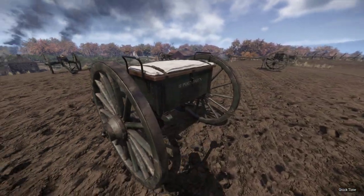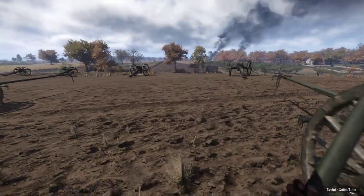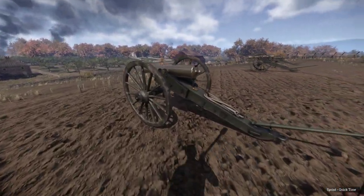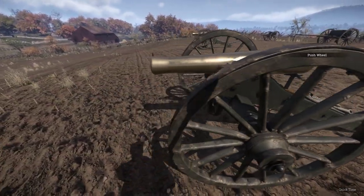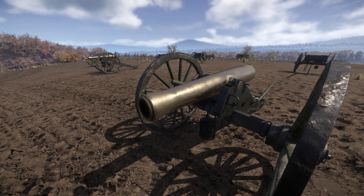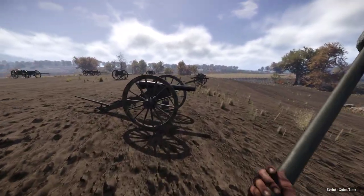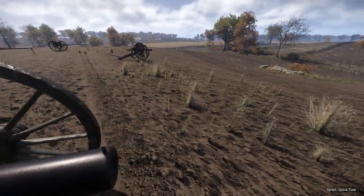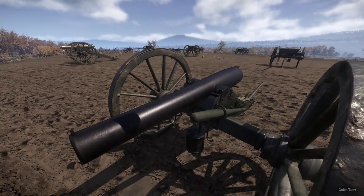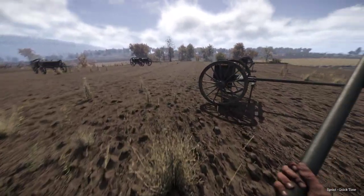Three-inch ordnance, and the 12-pounder. I guess the easiest way to tell the three-inch from the 12-pounder is the color. These are like copper, gold — brass I should say. Those are 12-pounders, and the three-inches are black. So that's one easy way to tell. Now let's make sure that these are all three-inches and the others are 12-pounders. Yep, three-inch ordnance. Three-inch ordnance — there you go.